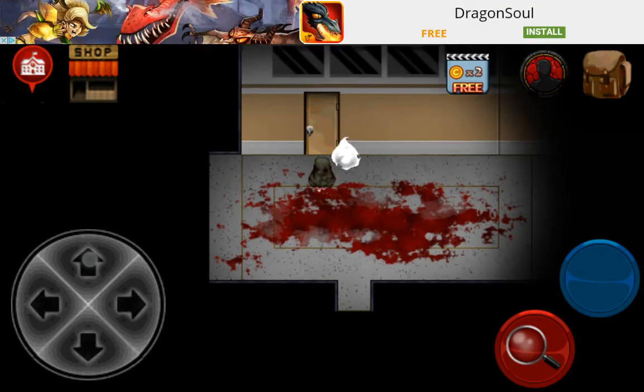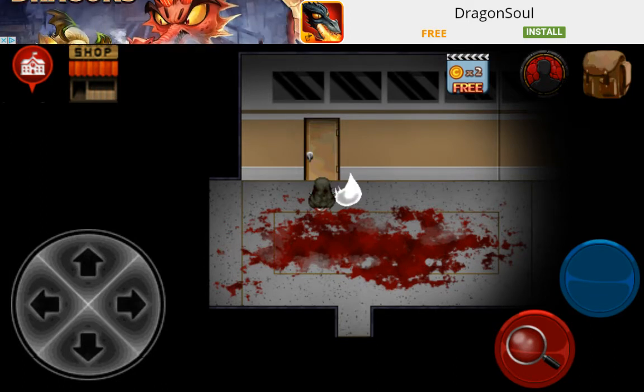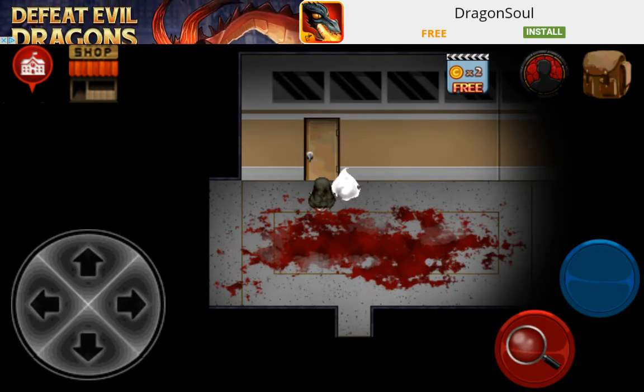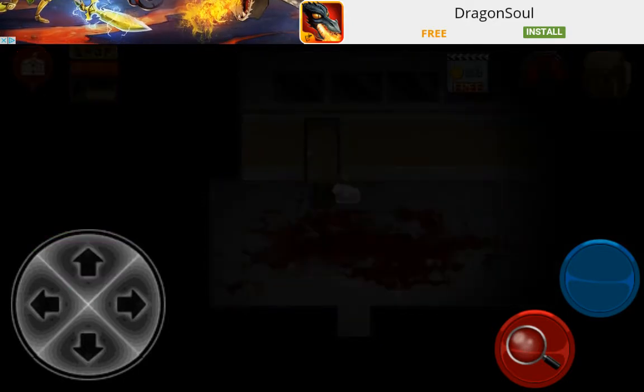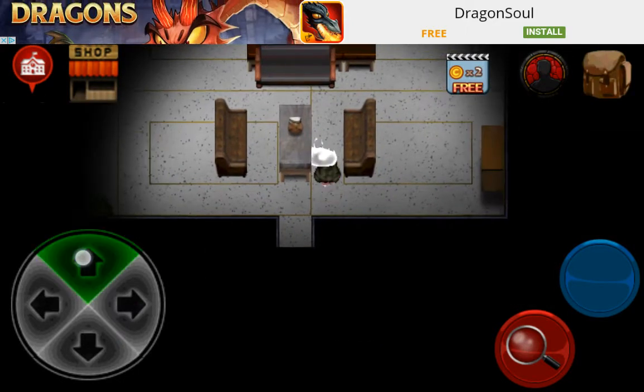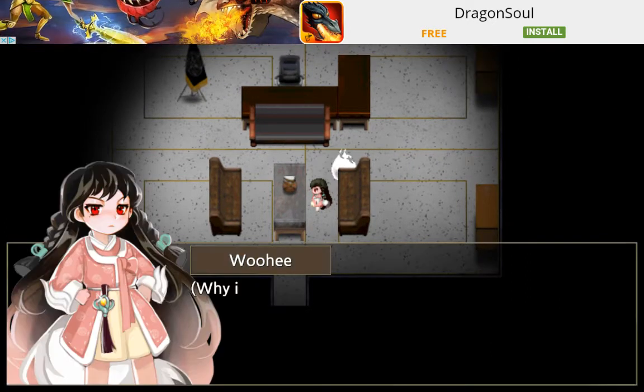This is gonna be the nine slate ending, and there's gonna be a lot of stuff to do. This ending alone gave me the most trouble out of any Tabumsoft ending, so there's a lot of stuff to do. I'll try to make this as fast as possible, but the first thing you want to do is just talk to this yearn, just like you would in the original ending.